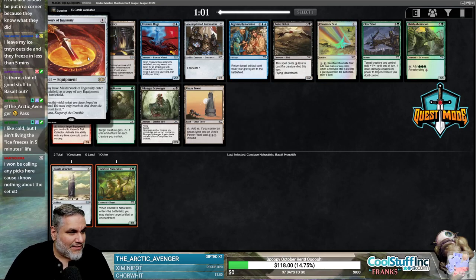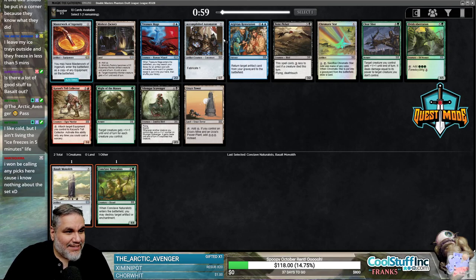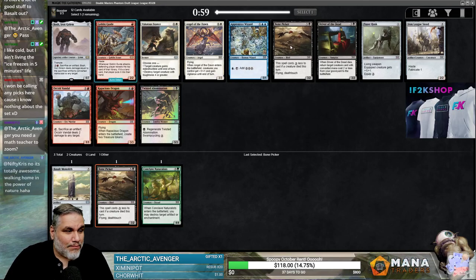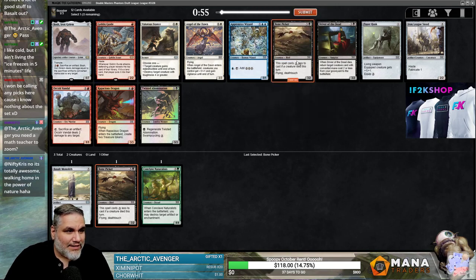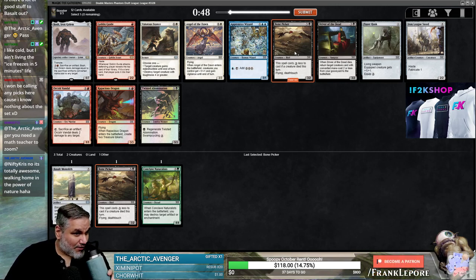This just copies an equipment, right? That's just not good. I like Bone Picker — I guess we're picking it. We can take double Bone Picker. Now I feel real good about picking this other Bone Picker. Twisted Abomination is also pretty nice, but I think Bone Picker is probably stronger.